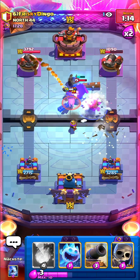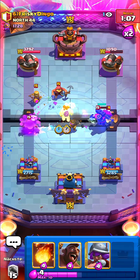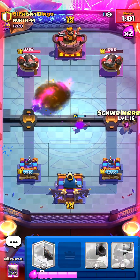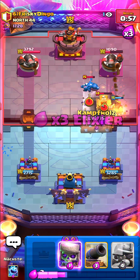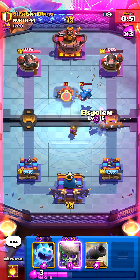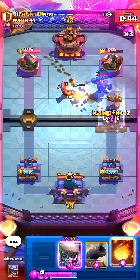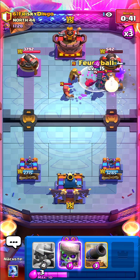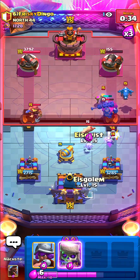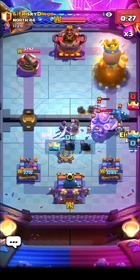I'm going hog and then log, then skeletons for the fisherman — yep there it is. I'll go ice spirit now, then fireball to protect my musketeer — that's gonna be an insane fireball. Then hog rider for some nice value. Really good tombstone placement, gotta give him credit. I'm going for my log — predict the tombstone, nice. I cycle back to fireball as soon as possible and that's game over. Really nice win against RG.